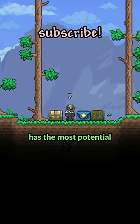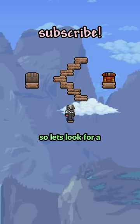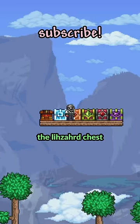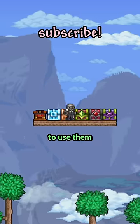Well, first we need to figure out which chest has the most potential. Items value scale with how far in the game you are. So let's look for a chest that's only available in hard mode. The only ones like that are the lizard chest and the biome chest in the dungeon. Lizard chests don't have any good loot in them, so there's really no point to use them.